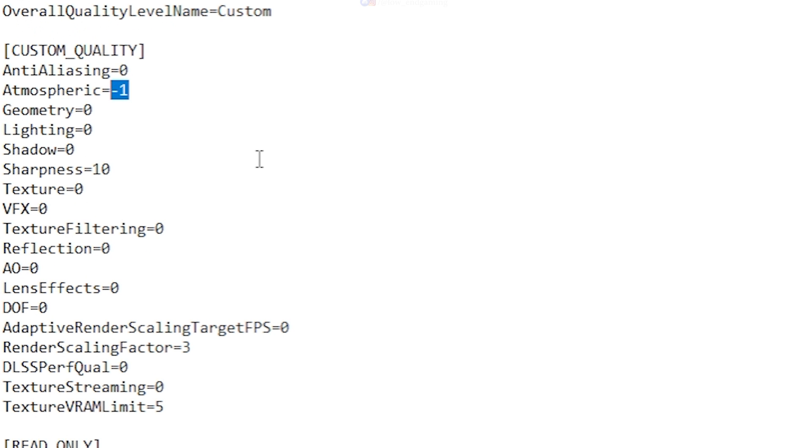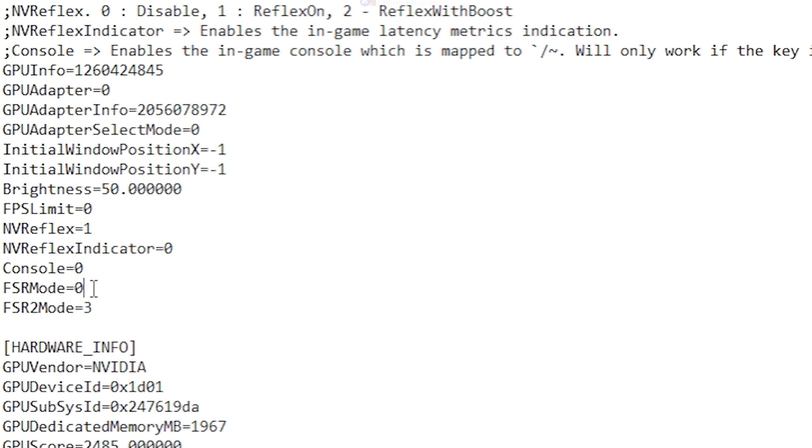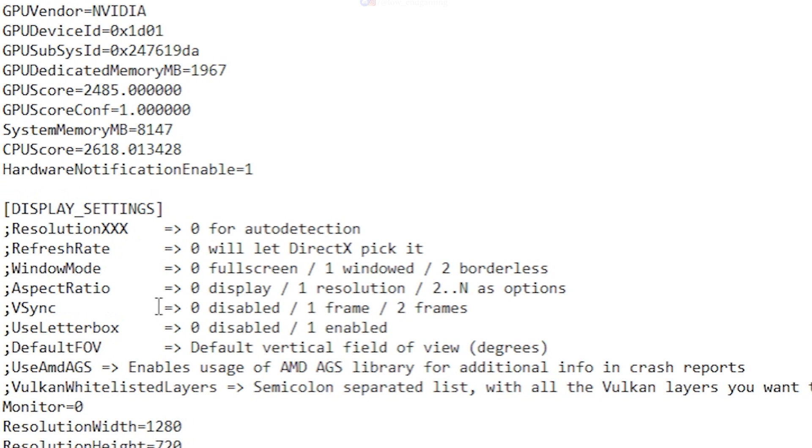Here change everything to 0. Set Render Scaling Factor to 0.5, Texture Streaming to 1, and Texture VRAM Limit to 2. Now in Display Settings, set FSR Mode to 2 and FSR 2 Mode to 0.